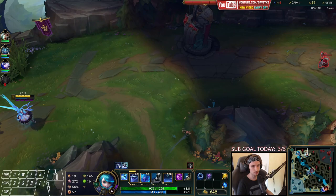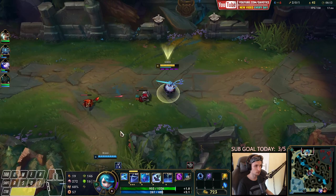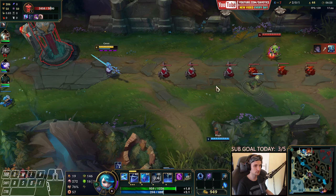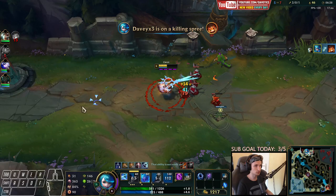We have my ultimate now and a Rift in here as well, so we can probably kill him between the two turrets — that would be perfect. We're just going to cheese him. Sitting in between the two turrets together with my jungler — no way for him to win that one. Got him, this is pretty much done.